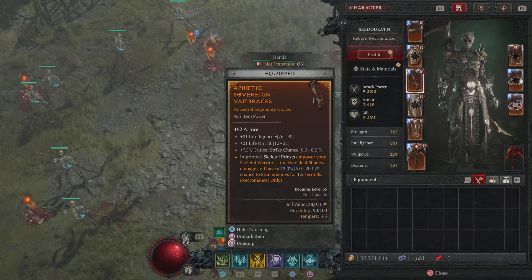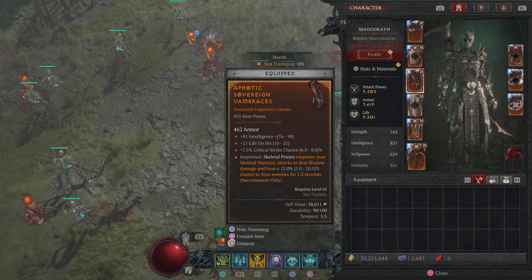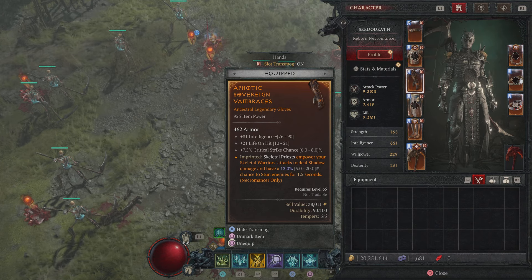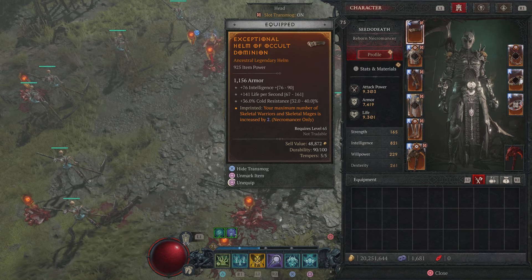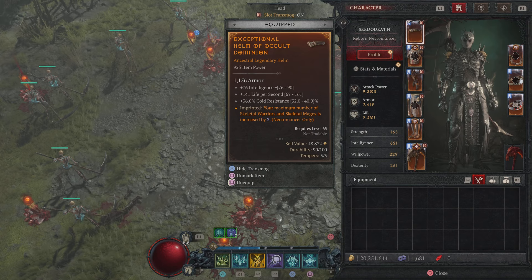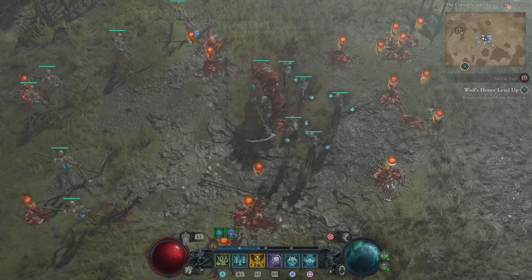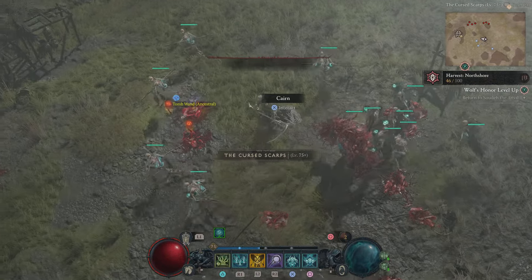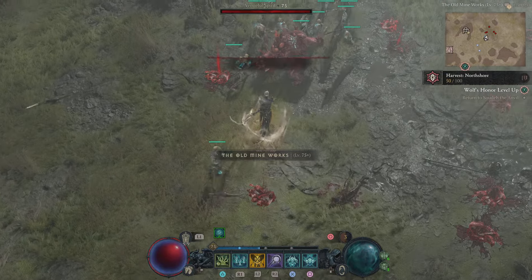In my gloves, Skeletal Priest empowers your Skeletal Warriors to deal shadow damage — that is essential — and there's a chance to stun. So that's three stun effects total. In my helmet I increased my amount of Skeletal Warriors and Skeletal Minions. I've got all the legendary aspects I want. Do I have perfect gear? No, but I don't think you really need perfect gear unless you're going to do the Pit or anything like that.